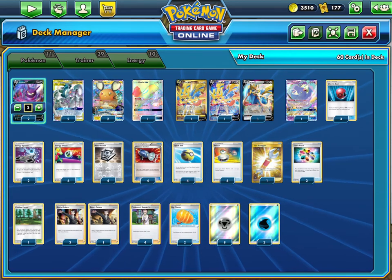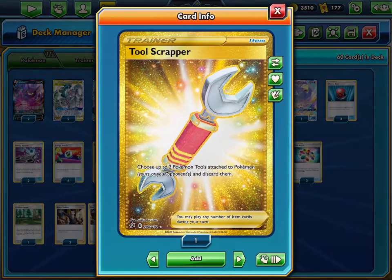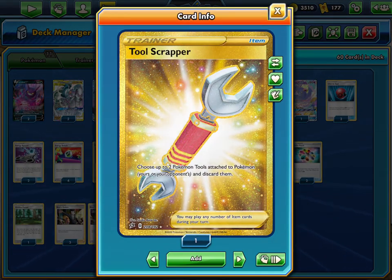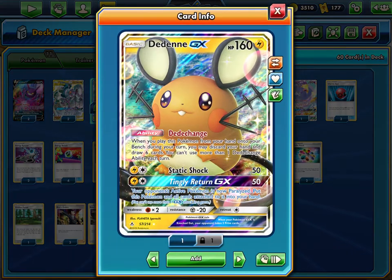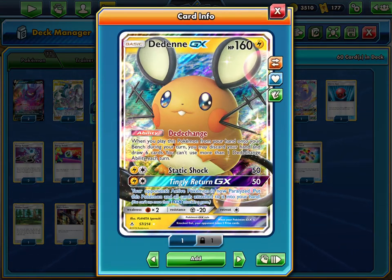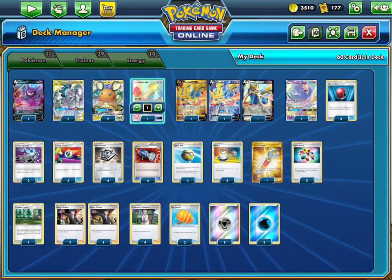For example, if one of them has a Cape of Toughness or Big Charm attached, you can use Tool Scrapper to get rid of one of those tools. That's pretty solid but you do have to do that. Consistency is very important.